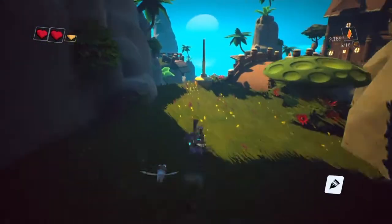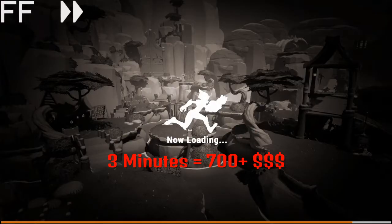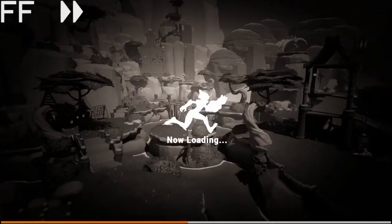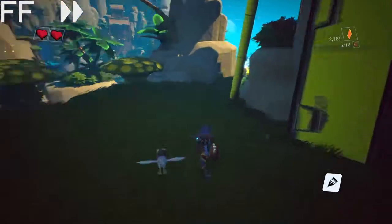After doing everything going along on the beach, this is the main method right here: you make it to this checkpoint, and as soon as you see 'saving' in the bottom left, you quit the game back to the main menu. Then you press play, select the save game you were just in, load up the game, and all the enemies and all the boxes will be there again.